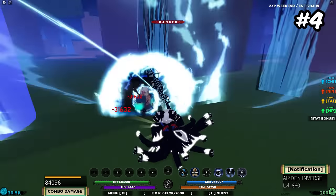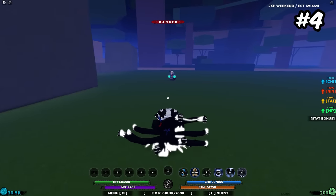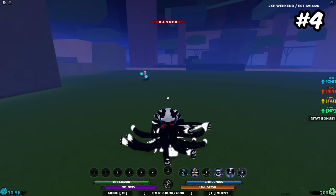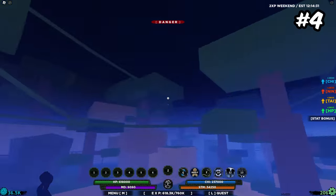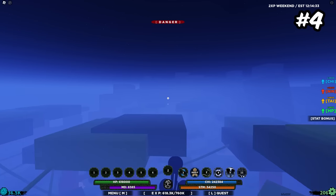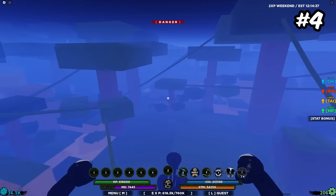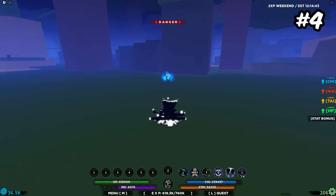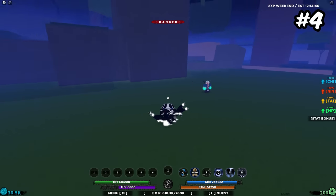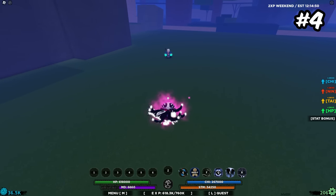Aizen's moves are pretty mid — it has a guard break and some other moves. But the thing about Aizen that is so good: if you use the weapon spec, it is pretty much just an infinite Tailed Beast mode. It's also insanely fast. This is just a god-tier RPG bloodline. Just for the mode alone, this bloodline is easily top five, probably even top three depending on where you use it. The reason I rank it lower is because it's just meant for RPG.